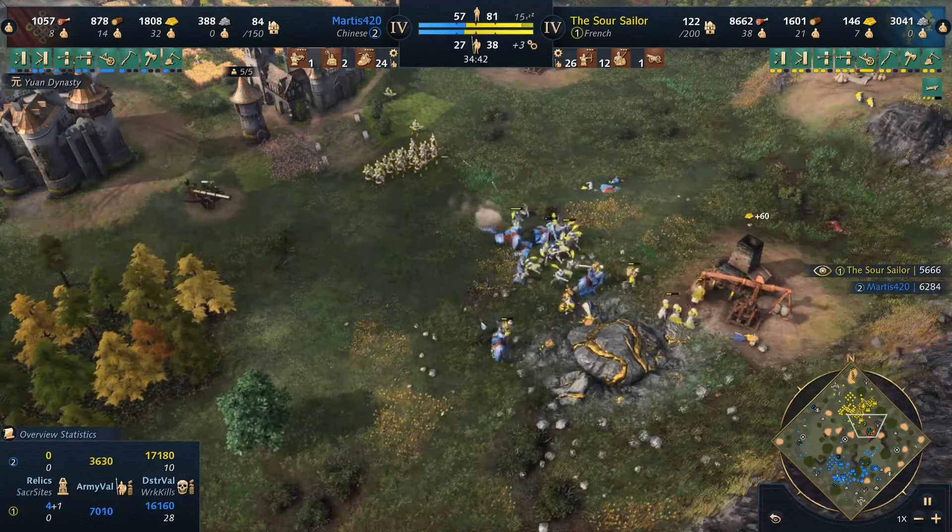I'm absolutely spamming spearmen because I know he's just using lancers. I don't know why he decided this was his plan, because I can literally just produce spearmen and crossbowmen and that would be done. He decided to go full lancers — maybe it's a build he's been practicing — but it doesn't work. This is what gives me the upper hand: using spears. If he'd switched to infantry we might have gone on much longer, but now I just keep spamming units.